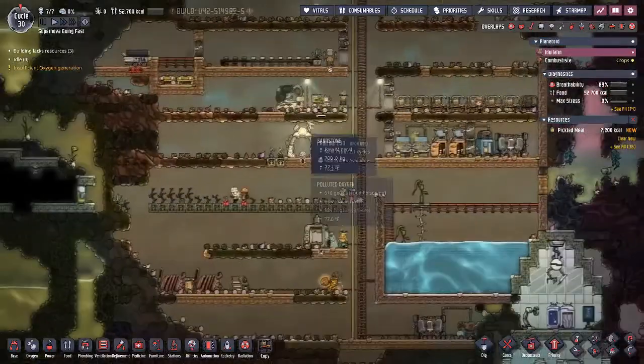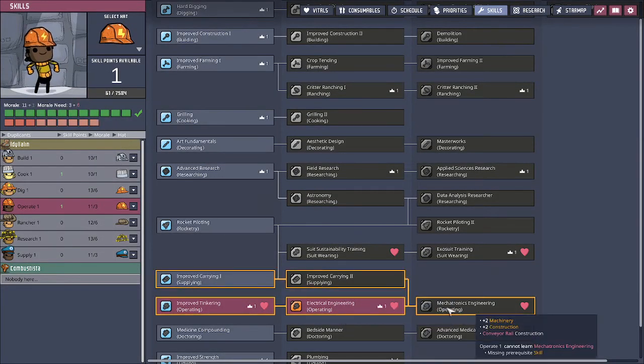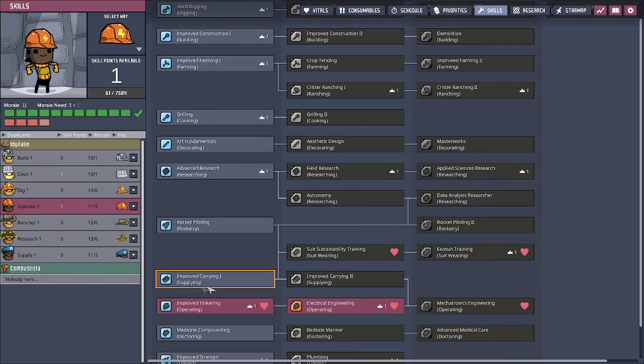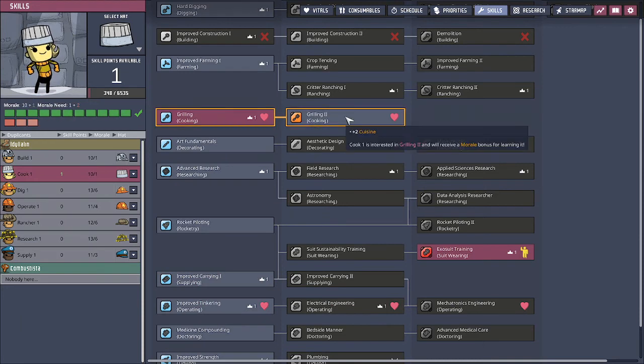Let's go down to our printing pod, go to duplicate skills, and go to operate. We can't get to Megatronic Engineer until we go to Improved Carrying — you have to get those two skills before you can actually get the Megatronic Engineer. So we should get that hopefully today. We're going to go to the Carrying one for supplying and hopefully get that Megatronics very quickly.